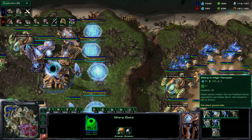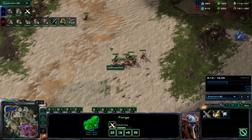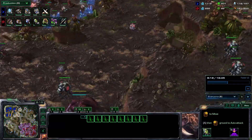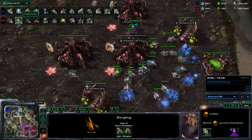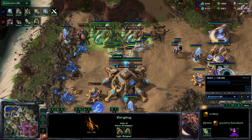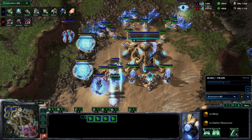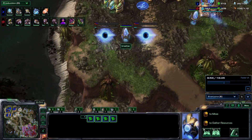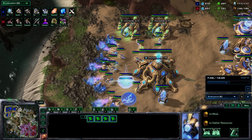Right now we need to make a good decision — what does he have? If he knows his opponent has gone for high templars, there are many things we could do here because we're so far ahead. As long as we get the infestation pit we can handle it. He's already trying to gain information, and he does bane drops — so he can react correctly. Let's go back and look at the bane drops.